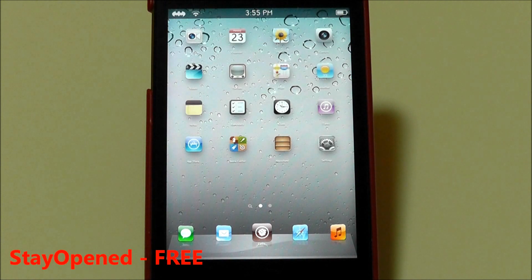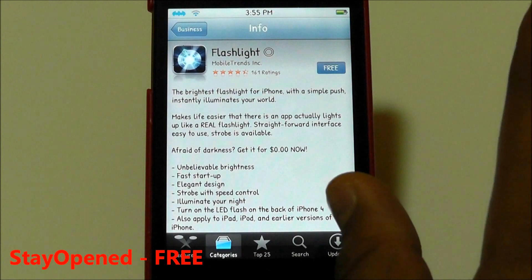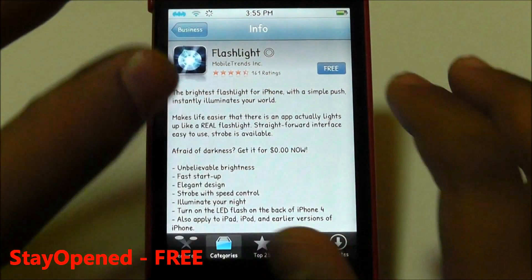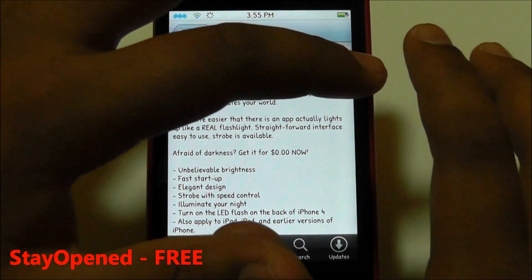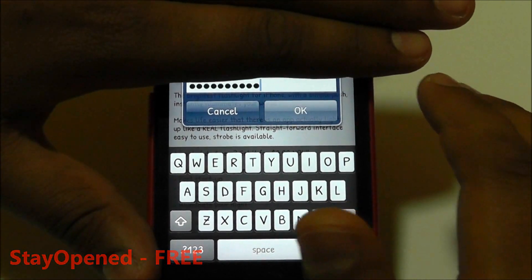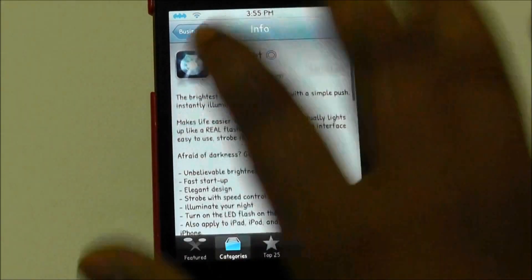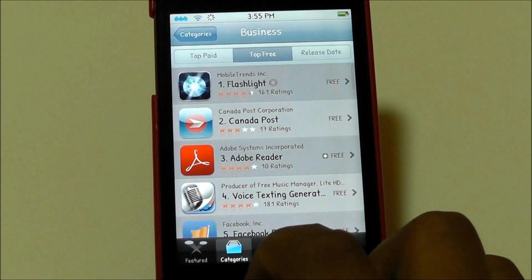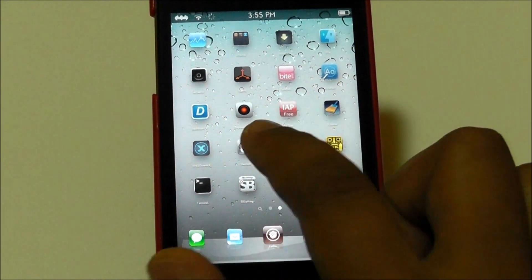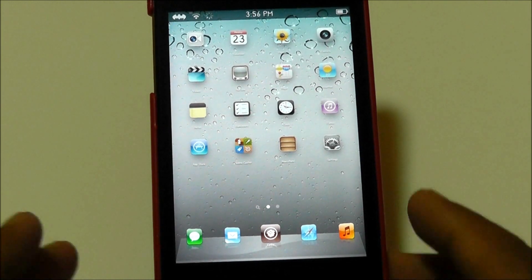The next Cydia tweak is called Stay Opened. What Stay Opened does is pretty much keep your App Store from closing when you download an app. If I go ahead and hit download, enter my password, and hit OK, it will stay open. As you can see, it's still interactive and still downloading. That's pretty much all Stay Opened does. It is free, so if you want it, you can get it.